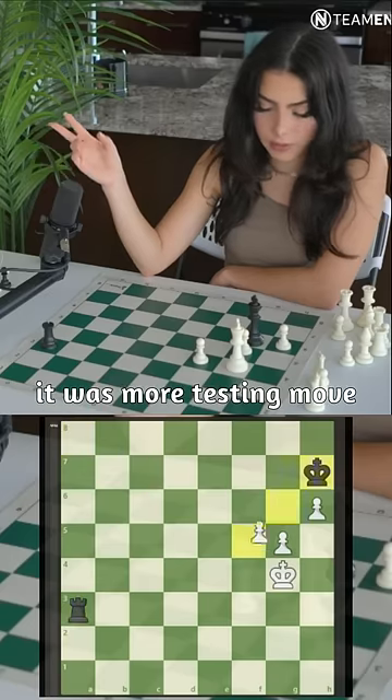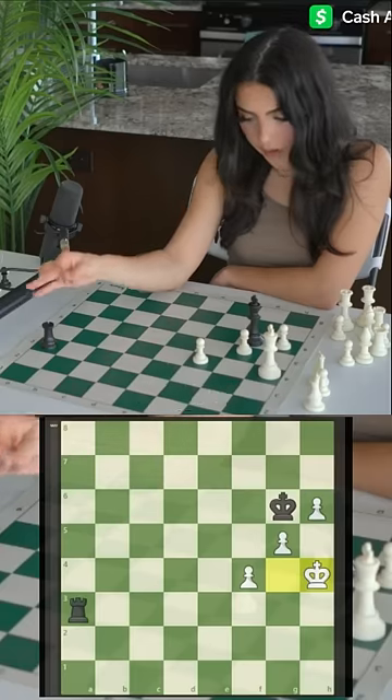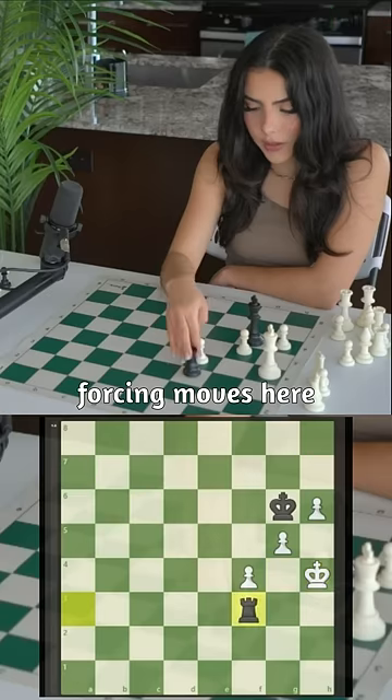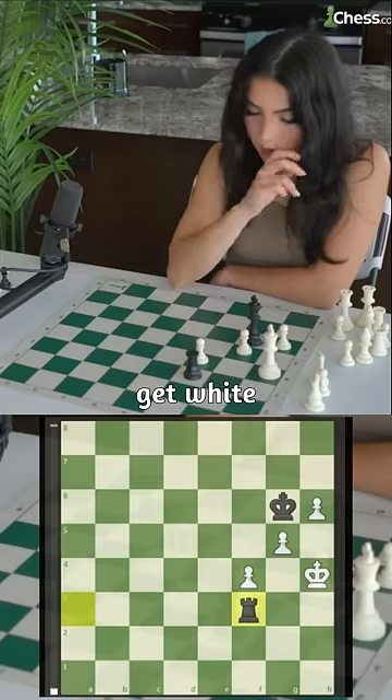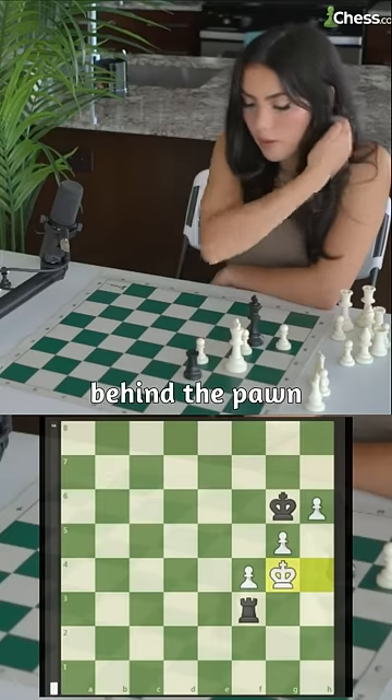King f5 was a more testing move but it's winning for black. King h4 was the other option. With rook f3, we're trying to play the more forcing moves, giving white only one option to defend the pawn, which is king g4. Now we're behind the pawn, which makes our plan easier.